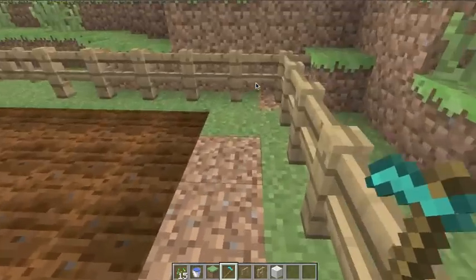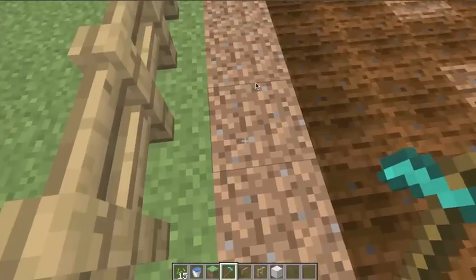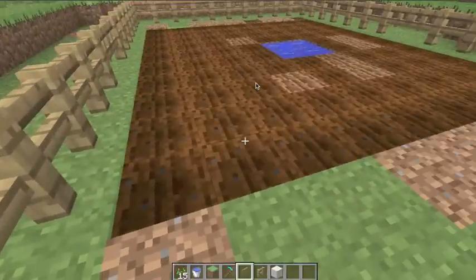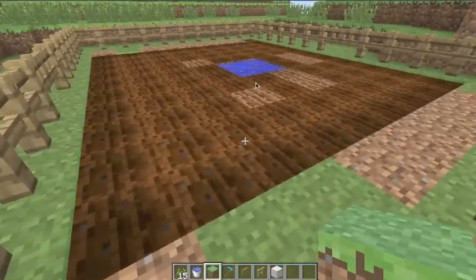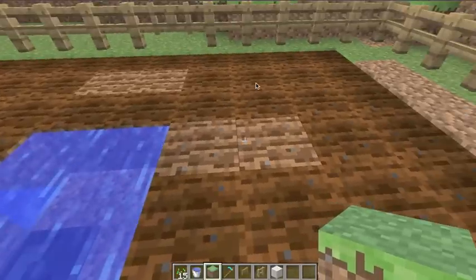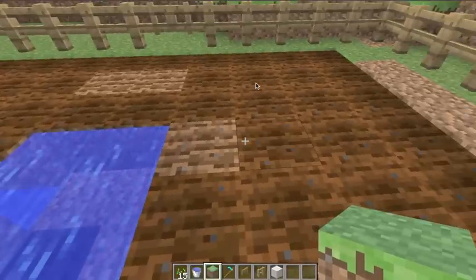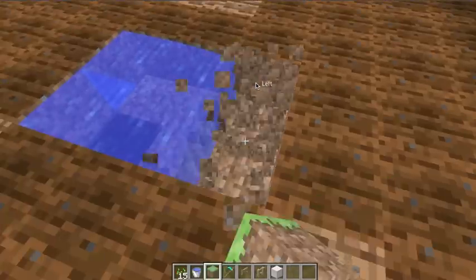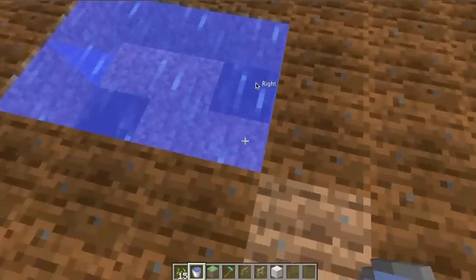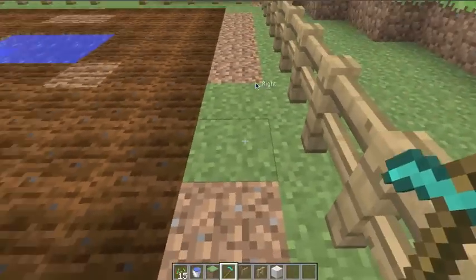Some people wouldn't know that, but this part of the video is just for them. Basically what you can do is take out those out-of-range blocks and place down water so that when you till those spots again, they won't revert back into regular dirt blocks.